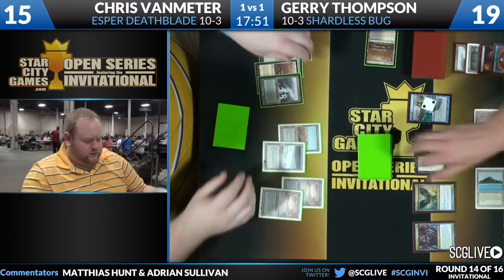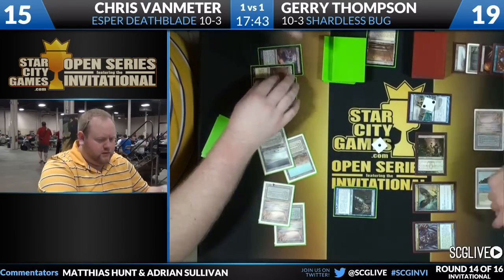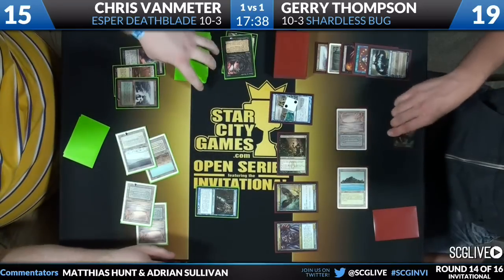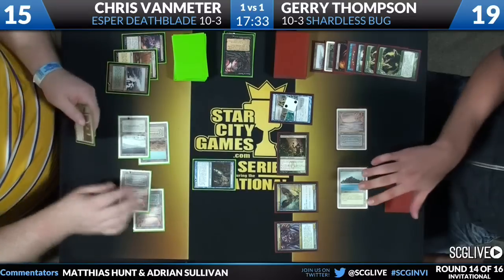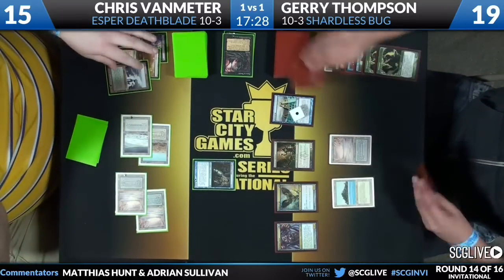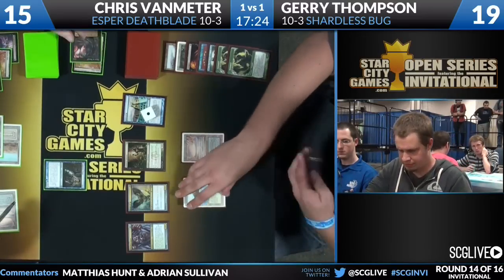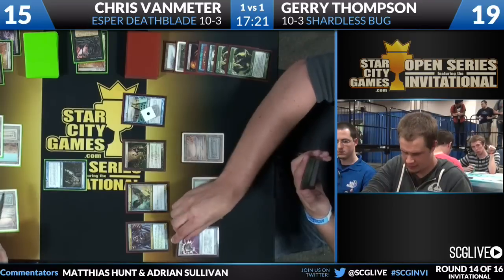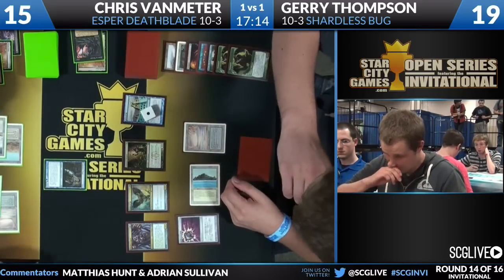Chris can either make the Stoneforge Mystic he drew or do something like Snapcaster Hymn to Turok right now. Snapcaster Hymn is really interesting, but Ancestral Visions will recover Jerry very quickly from that in two turns. Chris goes for the Snapcaster Hymn — two Tarmogoyfes both go to the discard. That was a good Hymn to Turok — it's pretty good for Chris that Jerry was not able to cast all those Tarmogoyfes. That was eight power that just went away, and once the Nihil Spellbomb hits the graveyard, it's more.